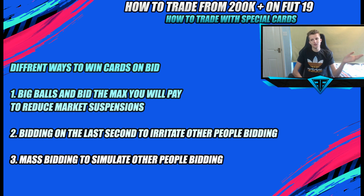Overall, this method works a lot better with special cards than gold cards, because special cards have less competition — there are fewer people mass bidding on them. The later in the FIFA cycle, the better this method works. Whether it's ideal right at the start of a trading guide is debatable, but it's a solid technique to have in your toolkit.